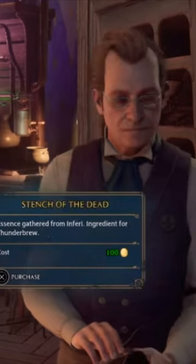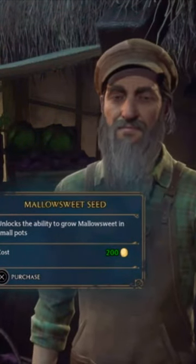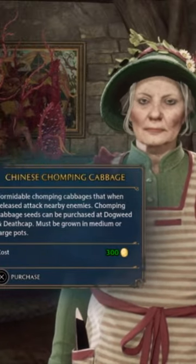There you'll meet her friend and house elf, Deke, and they'll unlock the Room of Requirement for you. It is very hard to earn money in the game, especially early on, and all of the plants, potions, and brooms are very expensive.